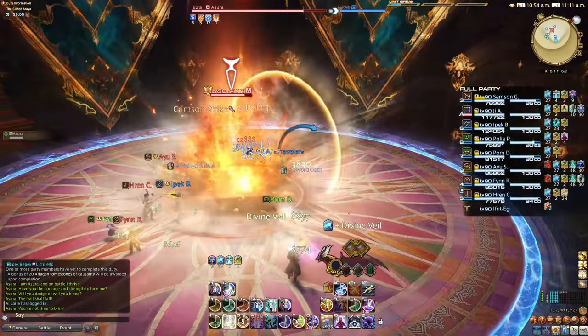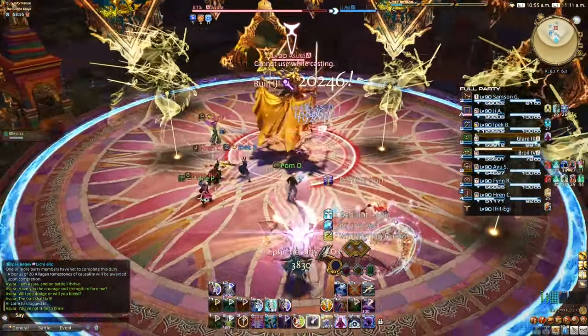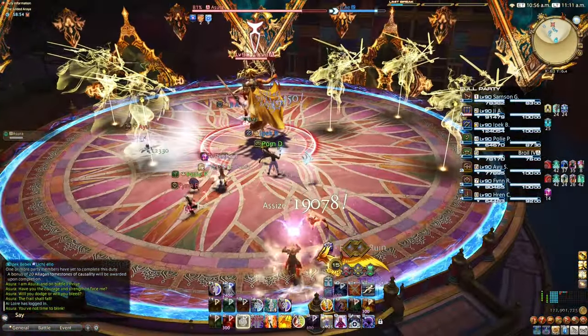Ephemerality: raid-wide damage followed by boss holograms. Each will explode with a small AoE, so move a space away from them.